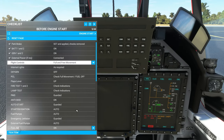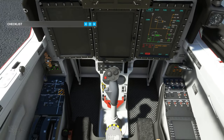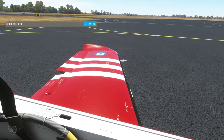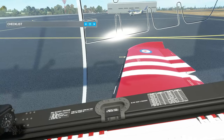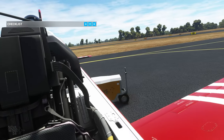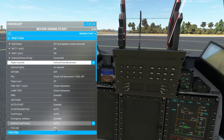Flight controls — check free and full movement. Full stick movement, rudder pedals moving. Checking on the aircraft: wingtip aileron up and spoilerons — which is also important because this aircraft has an incredibly high roll rate, due in part to those spoiler-ailerons. Rudder checked, elevators all checked — mark that as complete.